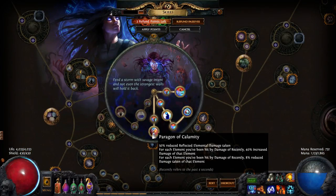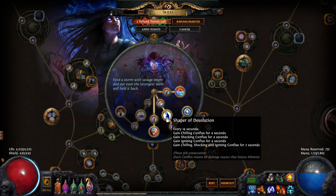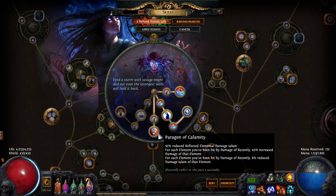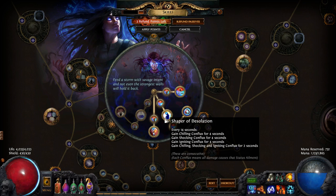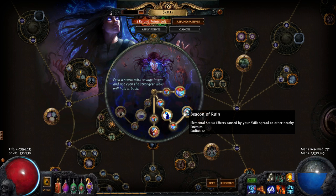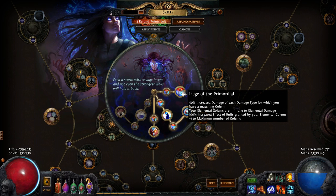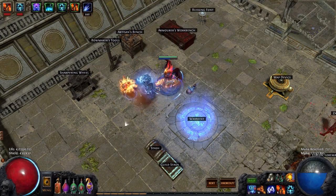For my Ascendancies: Paragon of Calamity was a must — you need that less reflect damage taken or you'll kill yourself. Also, for each element you've been hit by recently, you get 40% increased damage, which procs a lot since physical damage converts to fire via my Cloak of Flame. I got Shape of Desolation, which gives a conflux — cycling between chill, shock, and ignite every two seconds. Beacon of Ruin prolifs the burning damage to nearby enemies, which is why I can keep the Flame Blast small and use Concentrated Effect. And there's a node that grants more damage and attack speed for each golem I have.